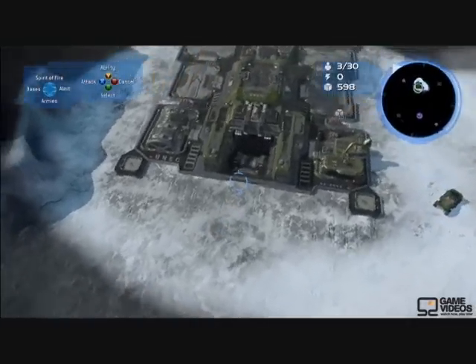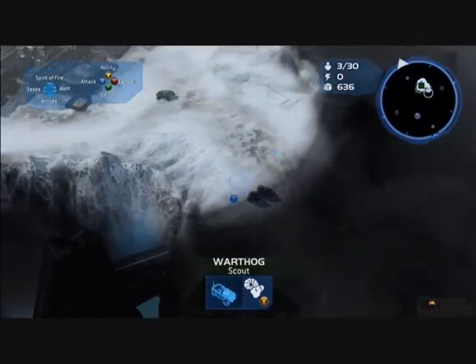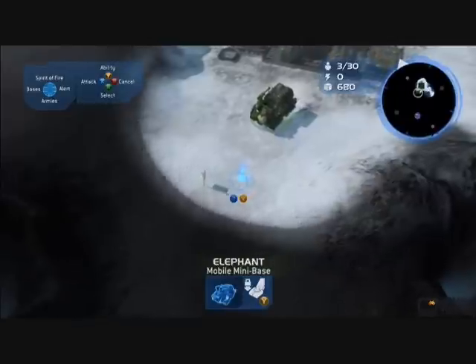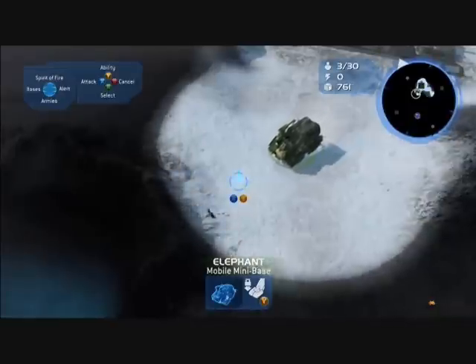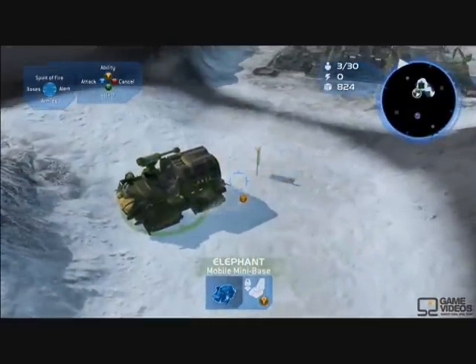Justin's just built an Elephant — which, if you've played Halo 3, that's a nod to that. Size-wise, ours is a little bit different for scale, but the Elephant is Captain Cutter's unique unit. It's kind of a mobile barracks — it can deploy itself and then we can train Marines, Spartans, and Flame Marines out there.